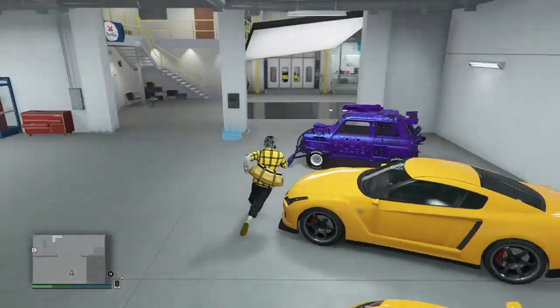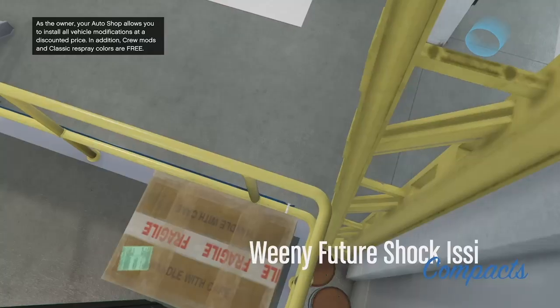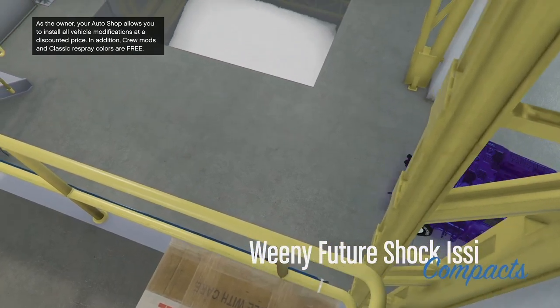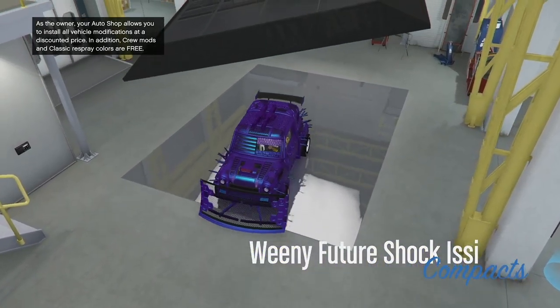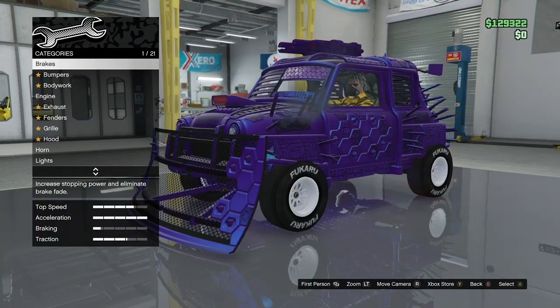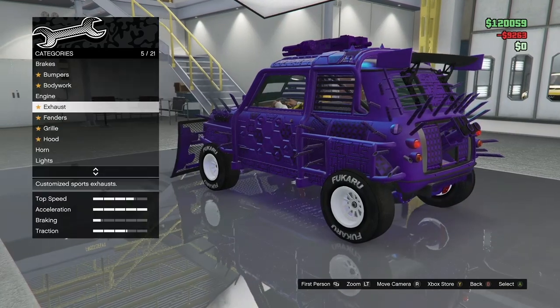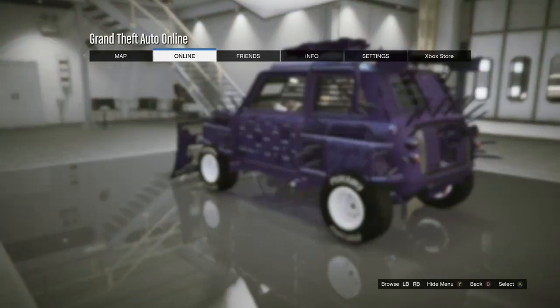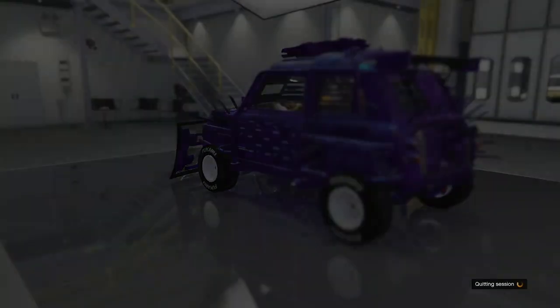Once in the auto shop, I hop out of the vehicle and hop back into the Issi Classic. Once I'm in the Issi Classic, I press right on the d-pad to bring it into my workshop area. After that, you just want to change one cheap thing — in this case I'm doing the exhaust. After you change one cheap thing, press the pause menu and join a new session.